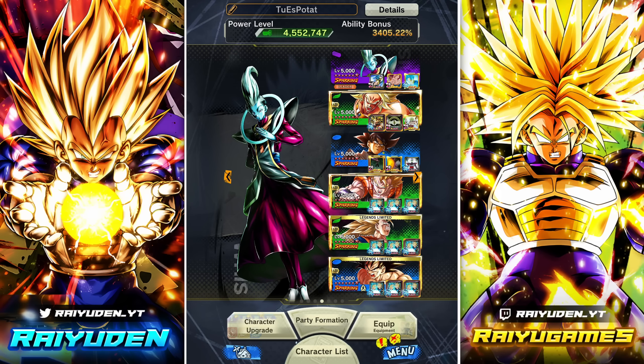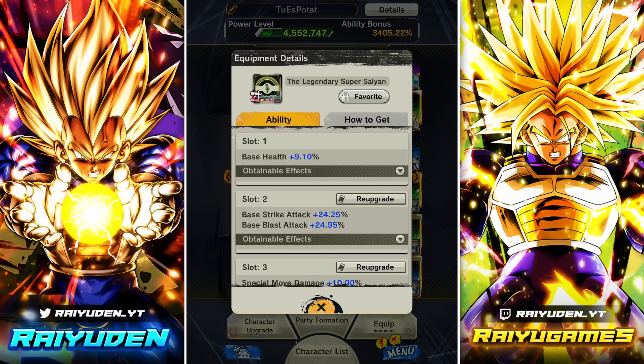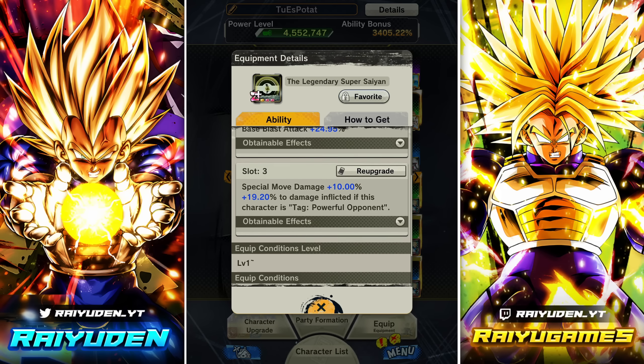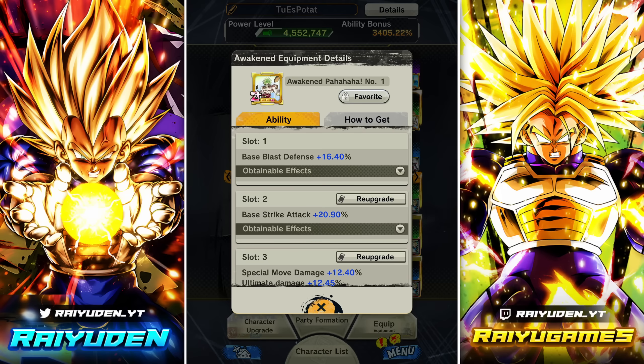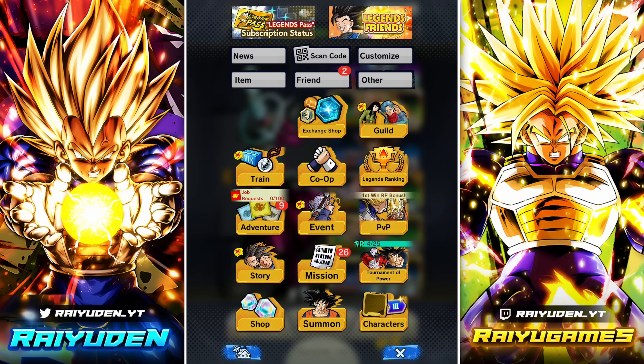I gave Broly two Zenkai buffs and one to the blue Goku Black just for some survivability. In terms of equipment for Broly, I gave him his plat because it's going to be required for this one. I also gave him an equip that gives Broly an extra 20% damage inflicted, and another to bolster his blue card damage. So enough about that — let's ship it to some PvP.